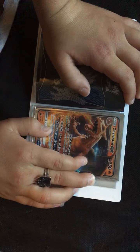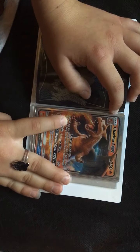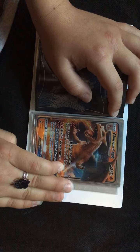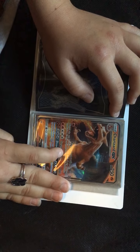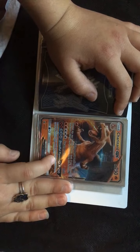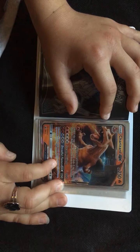Charizard GX, 250 HP. Raging Destruction: discard the top 8 cards of your deck — check if any of those cards are Fire energy, and attach them to this Pokemon. Steam Artillery, 200. Dreadful Flames GX, 250: discard an energy from each of your opponent's Pokemon.